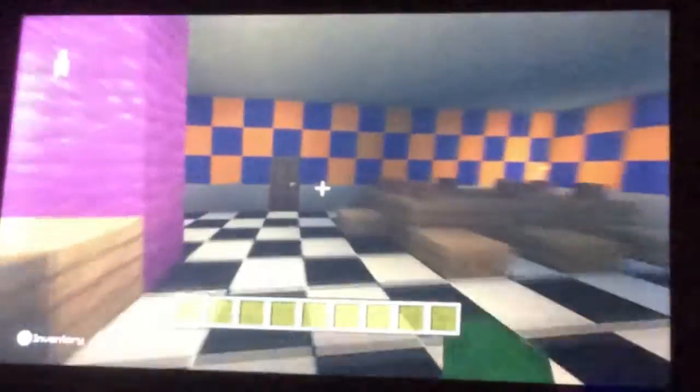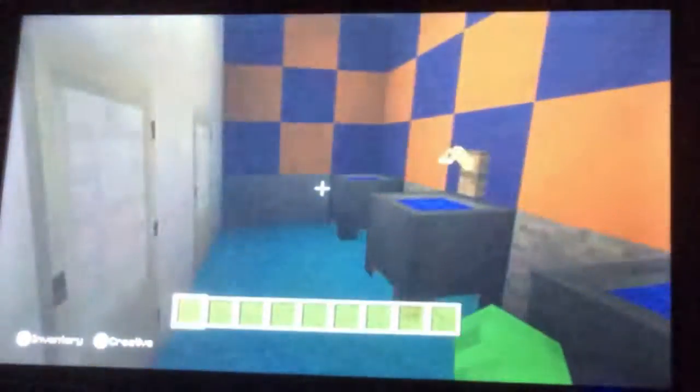This way is where the toilets are — blue for boys and pink for girls. Over here is the kitchen I made, and there are chairs.